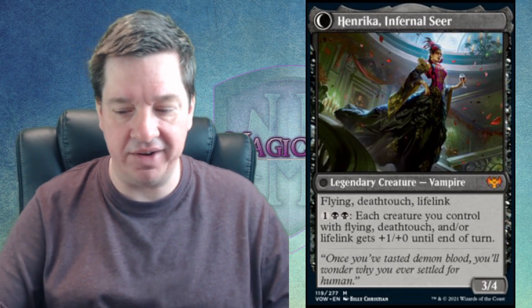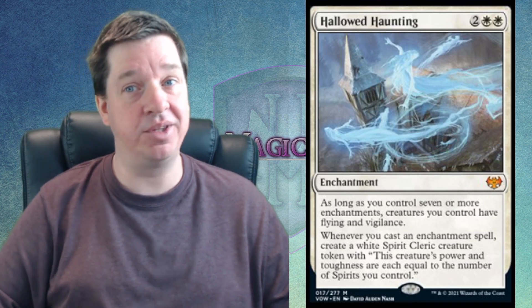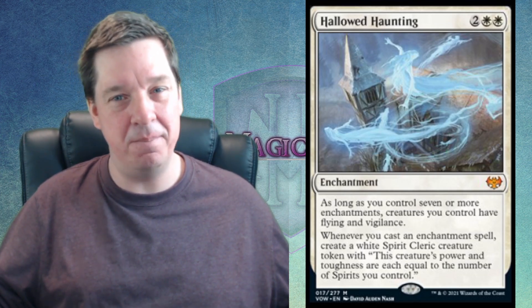The next card at $10 is Hollowed Haunting. Two white and two gets you an enchantment that, as long as you have seven or more enchantments out, your creatures have Flying and Vigilance. More importantly, whenever you cast an enchantment, you create a white spirit cleric token whose power and toughness equal the number of spirits you control. Time will tell whether this one heads upward or downward — it could go either way.